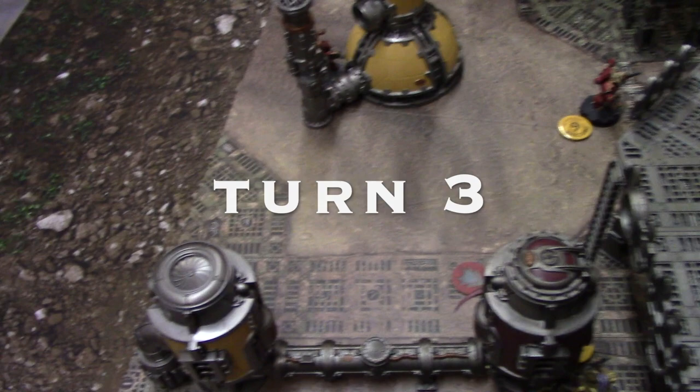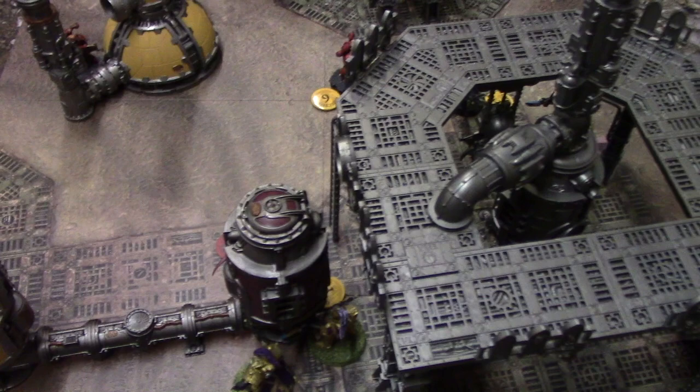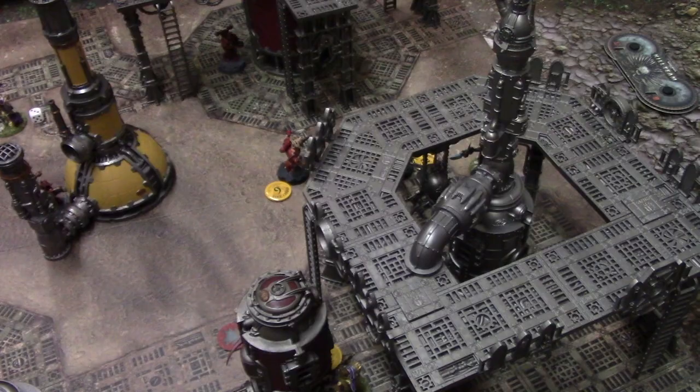Initiative roll for turn three - double one, so Andrew has the initiative. We roll for the objective and get a four - objective four disappears, which is that one there. We come back after the movement phase.